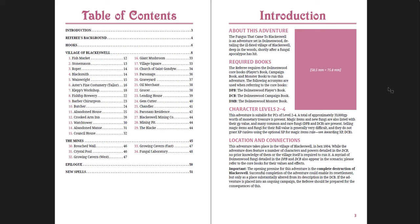About this adventure: the ill-fated village of Blackswell, deep in the woods shortly after a fungal apocalypse. It's for character levels 2 through 4. I like how right away it tells you how much wealth there is — approximately 33,000 gold pieces worth of monetary treasure is present, with magic items and new fungi also listed with their GP value. That's great if you're doing gold for XP — you can get a sense of how much you're going to give out and what level your players might be by the end.